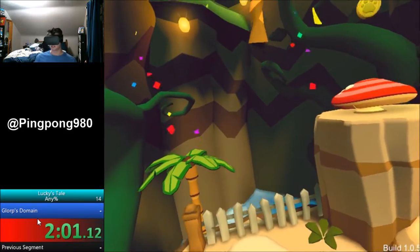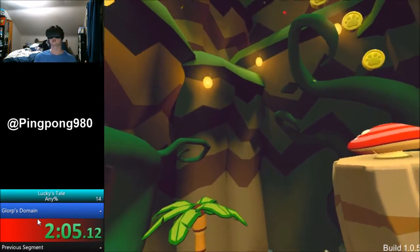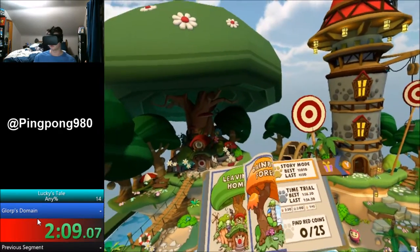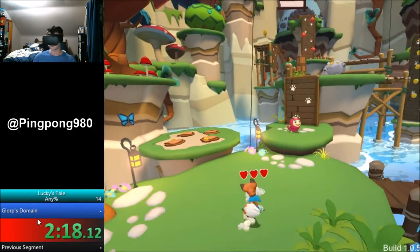A lot of what you're going to see throughout the speedrun is a lot of jump manipulation — doing extra jumps and stuff. You're going to see a lot of that because it's very helpful. So we're on Rainbow Forest, level two. It'll be fun — if it loads. There we go.